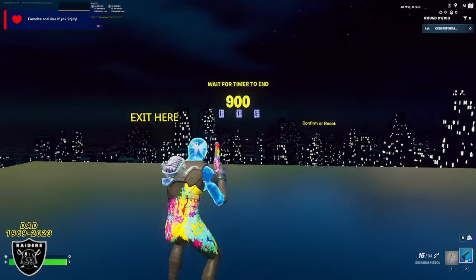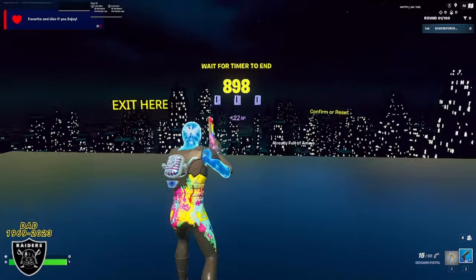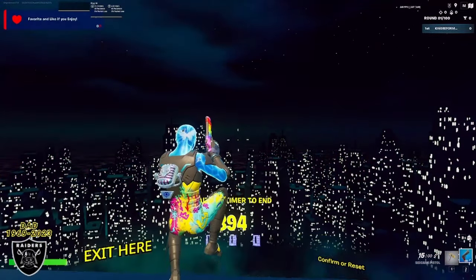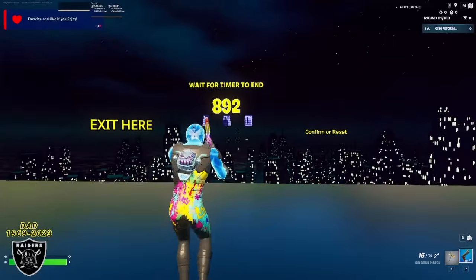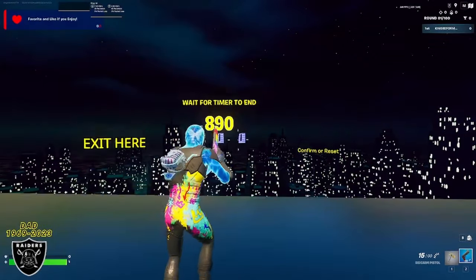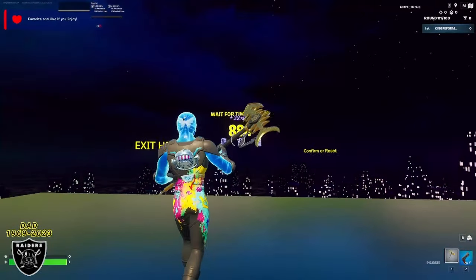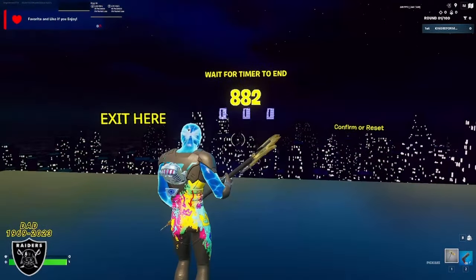Once you interact with this button, you are going to teleport to the timer room. I know a lot of people hate this room, but this timer takes less time than it takes to complete one full game if you get the win, and this is going to get you so many free battle pass levels. You can do whatever you want during this timer, like make some food, play some other games, or even do homework or errands.